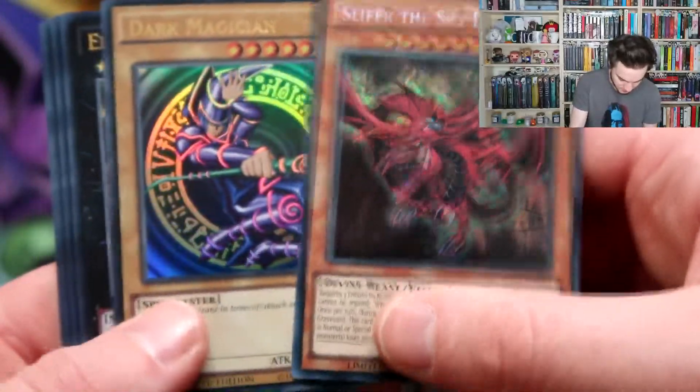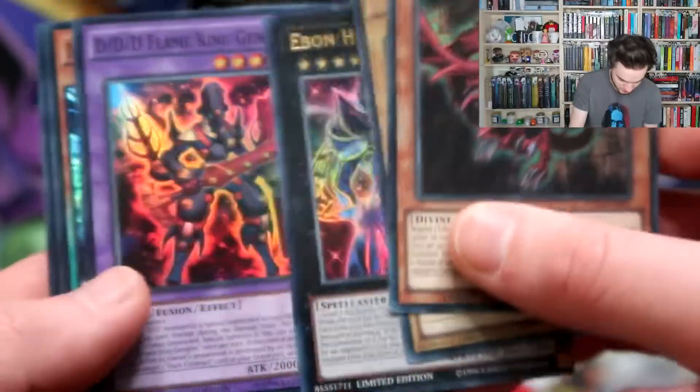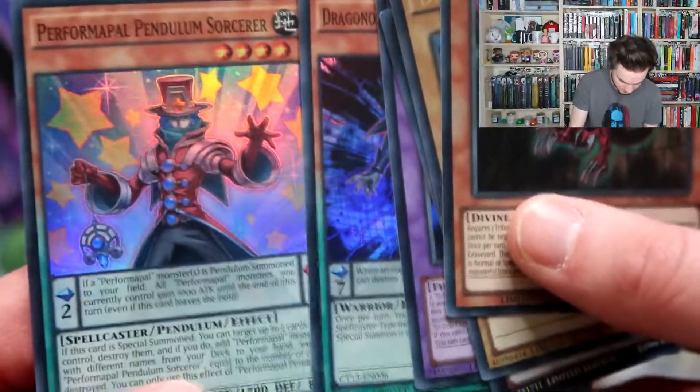And we have the Dark Magician, the Ebon High Magician XYZ monster, DDD Flame King Genghis, D/D/D Dragonox the Empowered Warrior, and Performapal Power Pendulum Sorcerer. So those are the promos for the Yu-Gi-Oh 2016 tin.